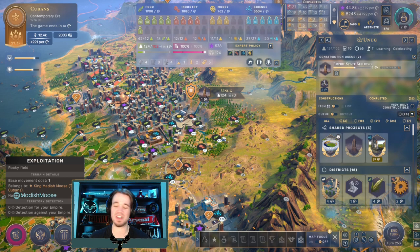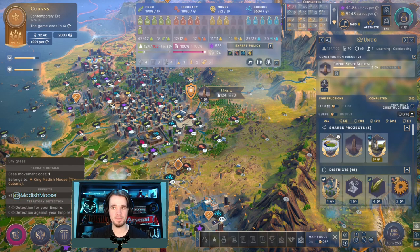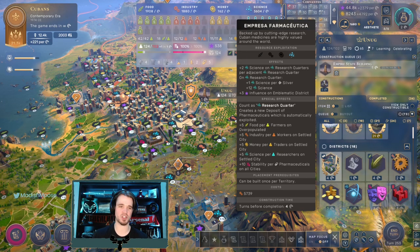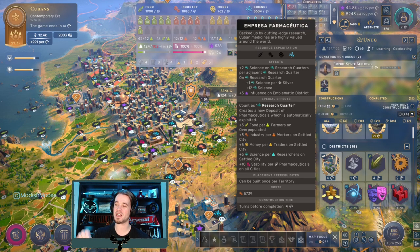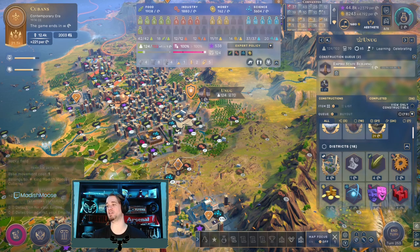We are currently drastically over population cap - at 124 of 120 - but this does not matter when you're playing the Cubans, because your Impressa Pharmaceuticals give you plus 5 food if you're overpopulated per farmer. So we're getting 42 times 5 food because we're in a status of being overpopulated. That's a ton of food - an enormous amount. We're also getting plus 5 industry per worker, plus 5 industry per trader, plus 5 science per researcher, and plus 10 stability per Pharmaceutical on all cities. This district is insane and it is making me very happy. The Cubans are very powerful.